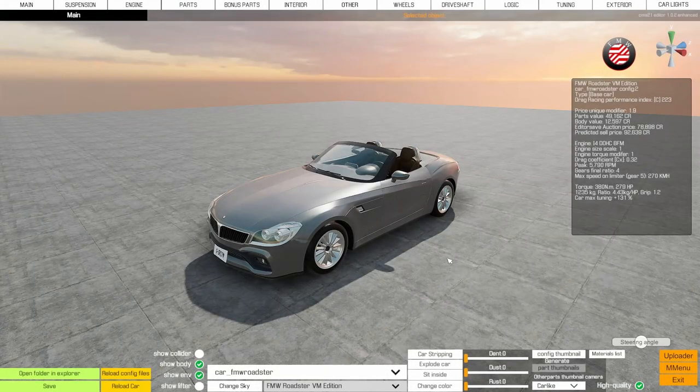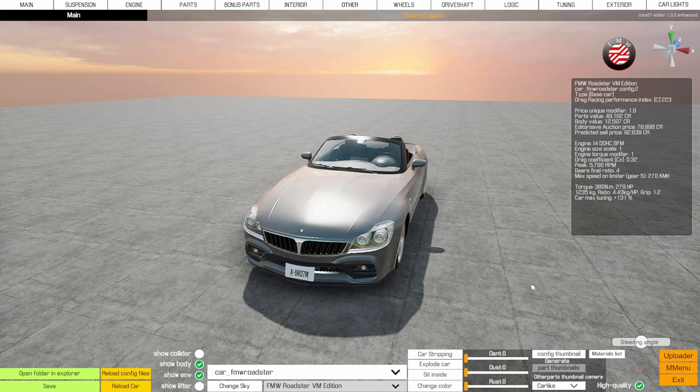Before you get into the car editor, what you need to do is create your own config. You can see this is the FMW Roadster VM Edition because I've already created a config for it. Don't worry, we will be jumping in to show you that in just a second.